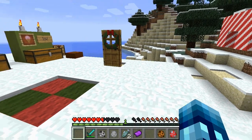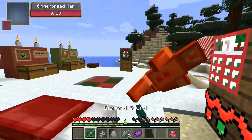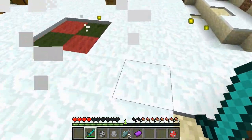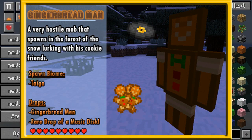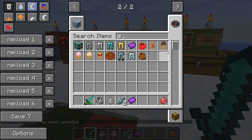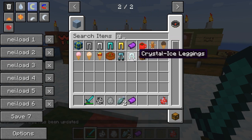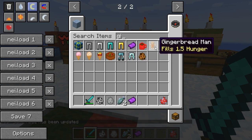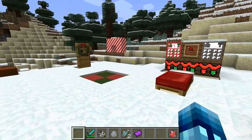Our next hostile mob is the gingerbread man — oh wow, he's strong! We almost died there. He has a chance of dropping a music disc and he also drops gingerbread men, which fill 1.5 hunger. It's almost time to bring Santa Claus to our Minecraft world — I just want to show you this last crazy mob.